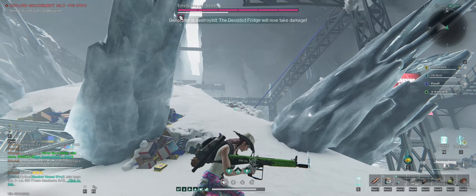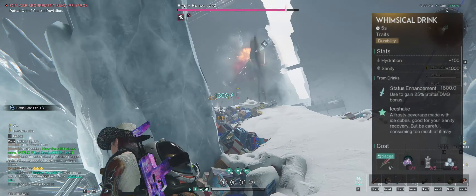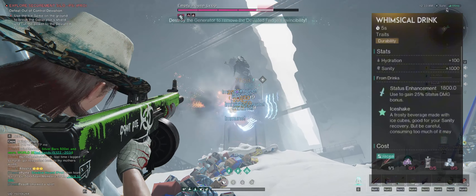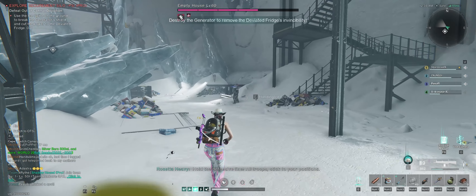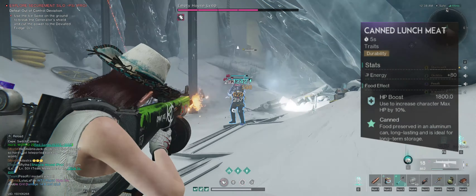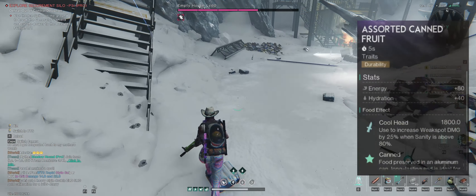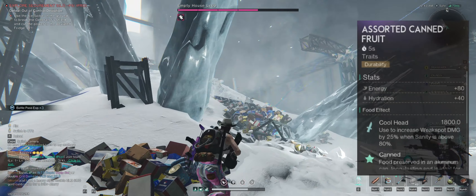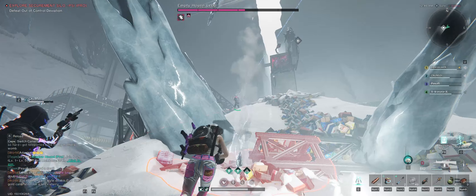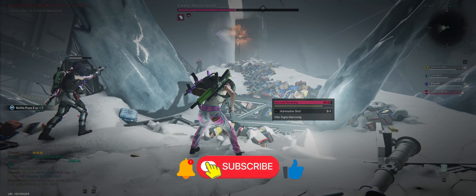For food, you have a couple of options. The one I like most is the Wispical Drink — status enhancement for 1800 seconds, grants 25% status damage, strictly DPS and really strong. The other one I use is Canned Lunch Meat, which increases HP by 10% for survivability. I also use Assorted Canned Fruit, which increases weak spot damage by 25% when sanity is above 80%. My main two are the Wispical Drink and Canned Lunch Meat.